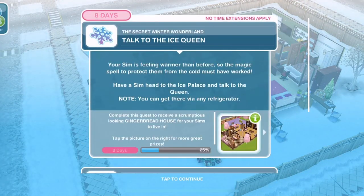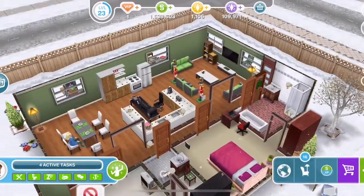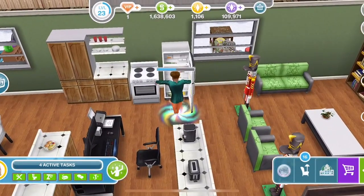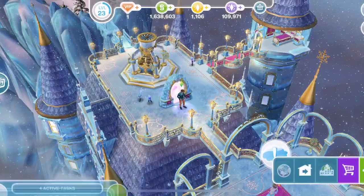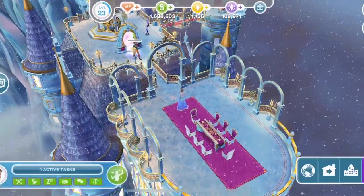Now talk to the ice queen. Your Sim is feeling warmer than before, so the magic spell must have worked. Have your Sim head to the ice palace and talk to the queen - you can get there via any fridge. Click on a fridge and travel to the ice palace. Click on the Sim to talk for a minute.